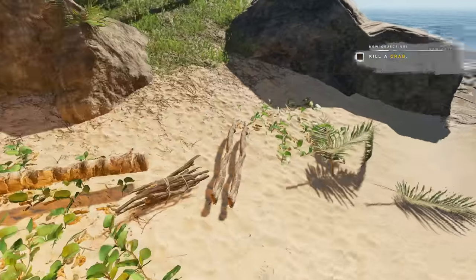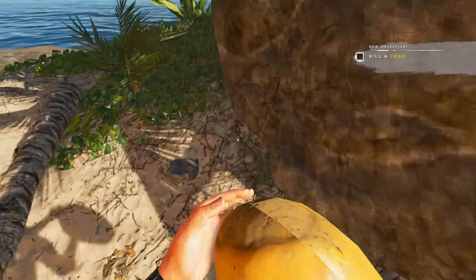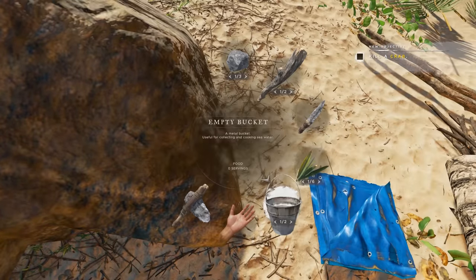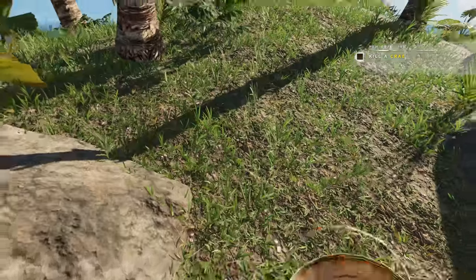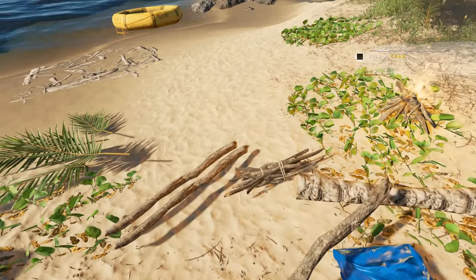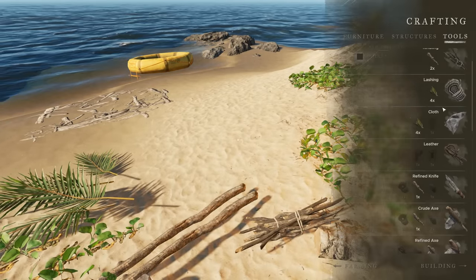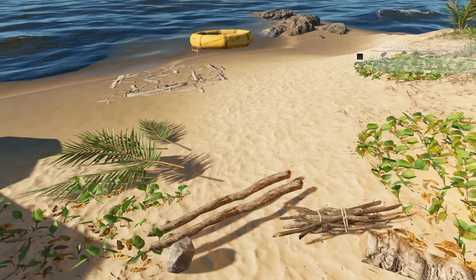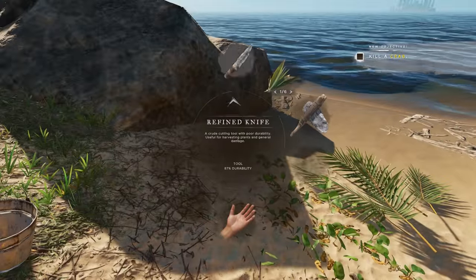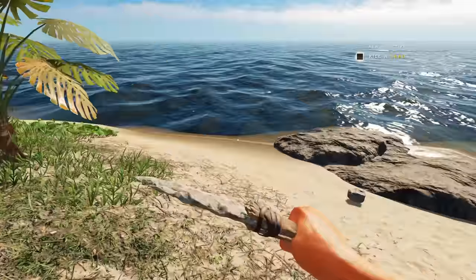Now we've got to kill a crab. First let's drop off some stuff we don't need — coconut, tarp, two buckets, sticks, and rocks. To kill a crab I think what we're going to do is make a spear. It's a bit weird the tutorial wants you to kill a crab but doesn't tell you to use a spear. I know I can kill a crab with the spear — let's see if we can do it with the knife.